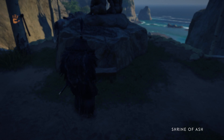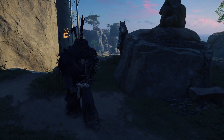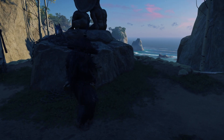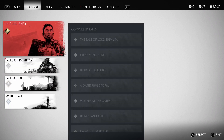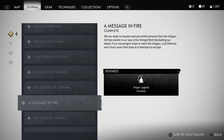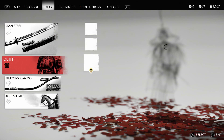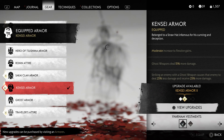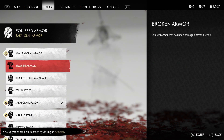So it looks like this, and here is the riddle. If you want to figure this out yourself, pause the video now. If you want to know how to do the riddle, you have to actually get the Sakai armor from one of the main stories from Act 2 — it's not the end story, it's somewhere in the middle of Act 2.